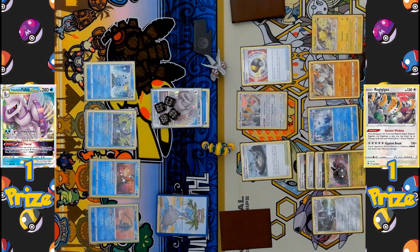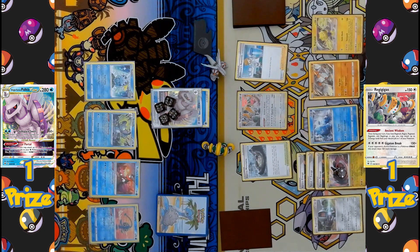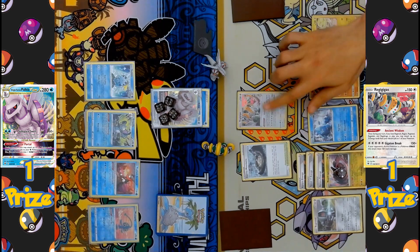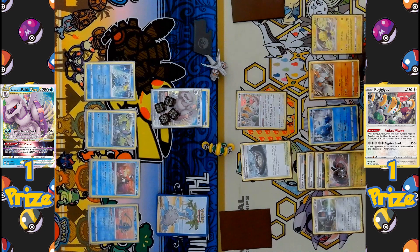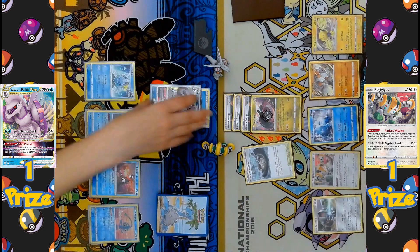On the Regigigas side, Ultra Ball is played, searching out Regirock to thin the deck. Professor's Research discards the entire hand to draw seven brand new cards. Ancient Wisdom is activated — a Twin Energy in the discard pile counts as two energies, enough to pay the four-energy retreat cost on Regigigas. Regigigas retreats and Regidrago is promoted into the active spot. Giant Fangs is declared, taking the final KO on Palkia V-Star to claim the last prize card.